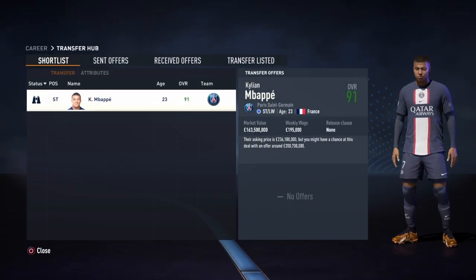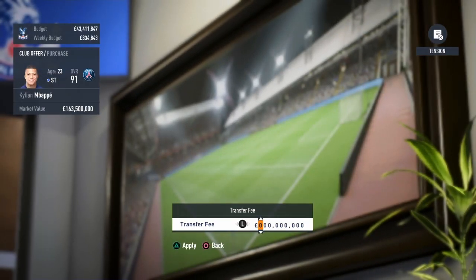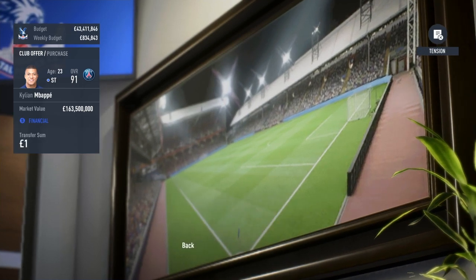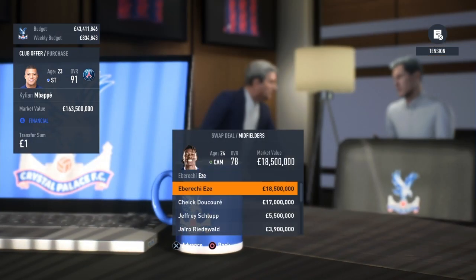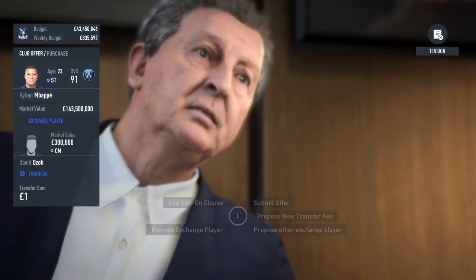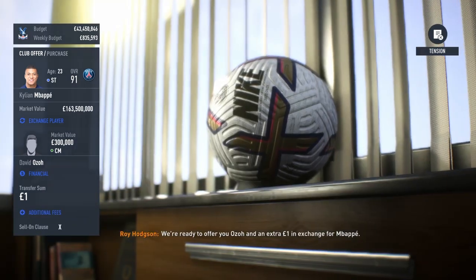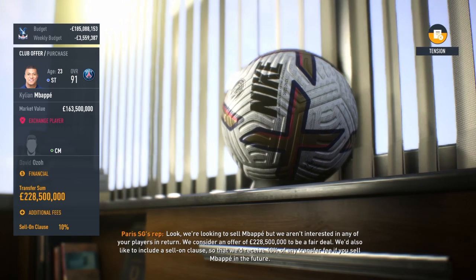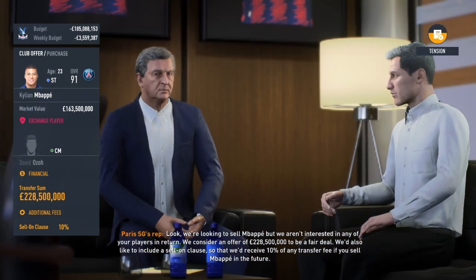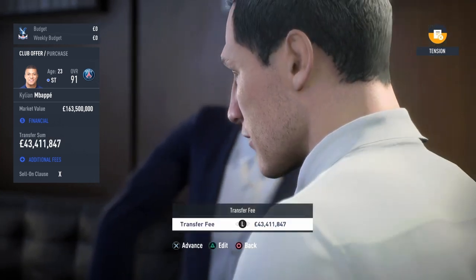We've got Kylian Mbappe here, so we're going to approach to buy him. First you offer one pound — this will sound stupid — and include a low rated player. Then you send that and they'll want 228 million. Counter by removing the selling clause and counter with...